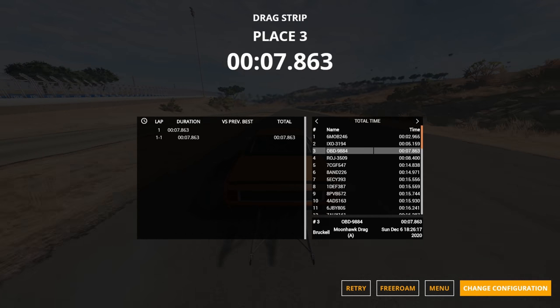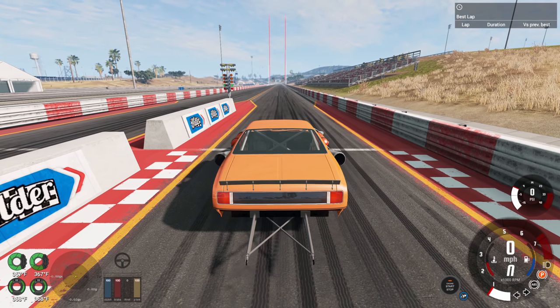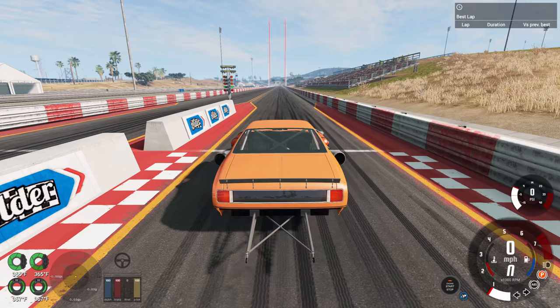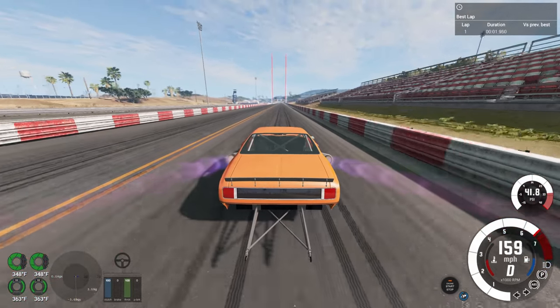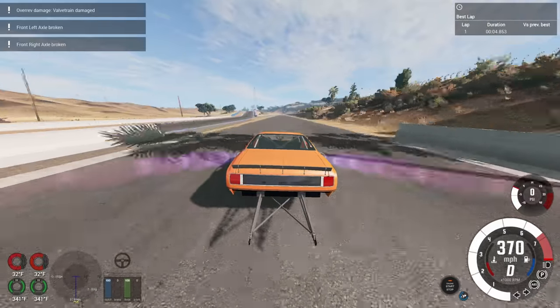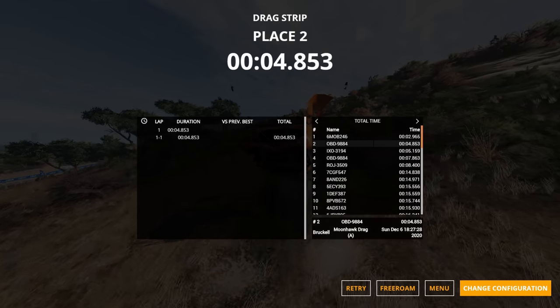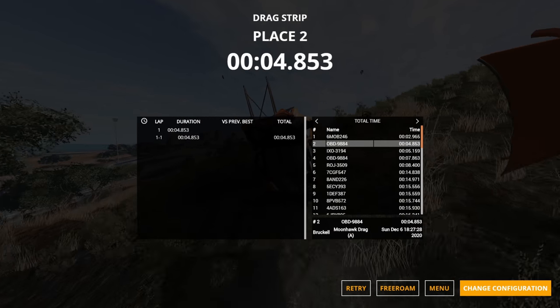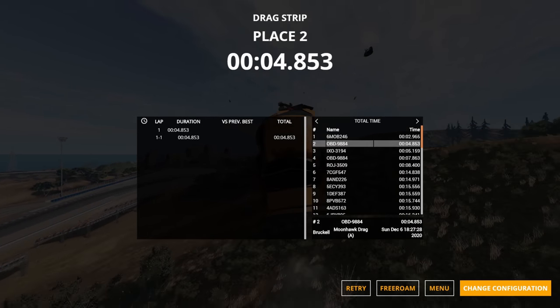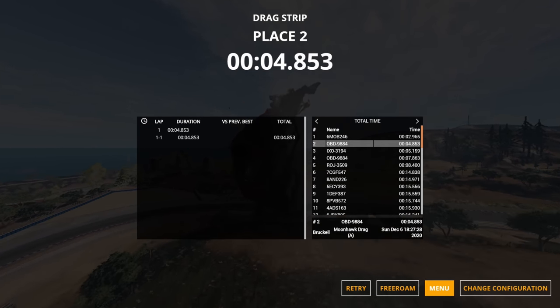So I'm going to add rockets to this car and do the run again. We now have just the normal rockets installed. You can tell right off the bat this thing is accelerating much harder — the result is 4.853. That was almost half the time of the previous run. You strap rockets to a car, it's going to be fast.